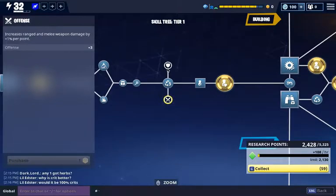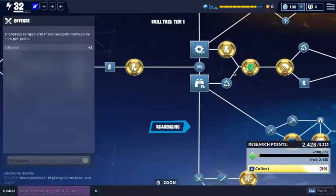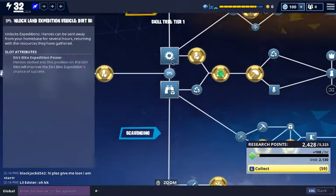Different items like the fortitude, offense, resistance, and tech will also give you more bonuses, and that will play into your storm base power. So it's really imperative to get all of these taken care of.